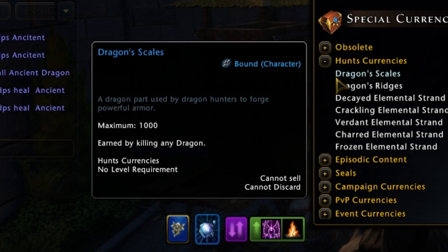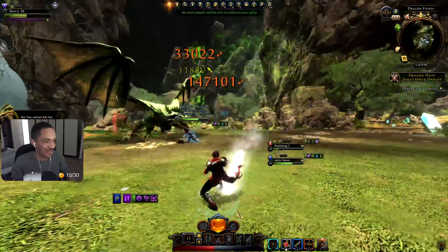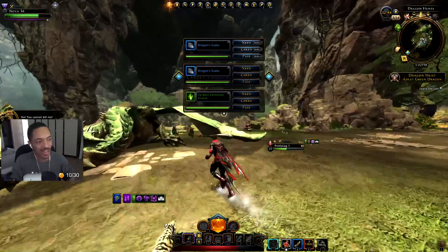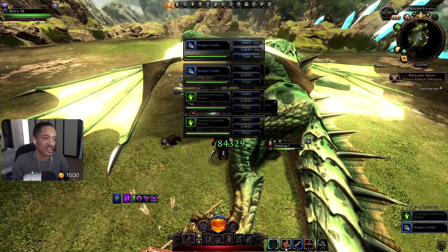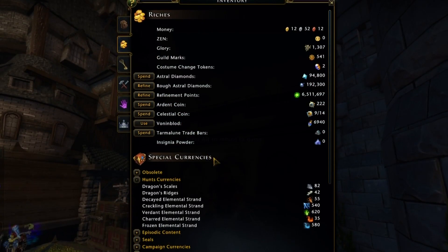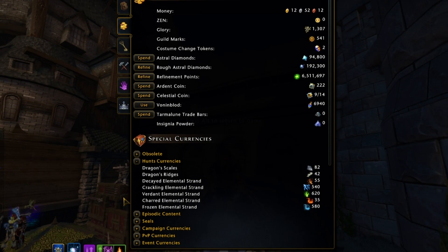Dragon scales can be earned by killing any dragon. A young dragon will reward you with one dragon scale. Adult and ancient dragons will always drop a random amount of scales that will need to be rolled on, while also providing an amount upon completion. So regardless, you will be getting scales each run — the more difficult the dragon, the more scales. Dragon scales are one of the main currencies used in the campaign store to purchase gear, and you'll probably have a lot of it.